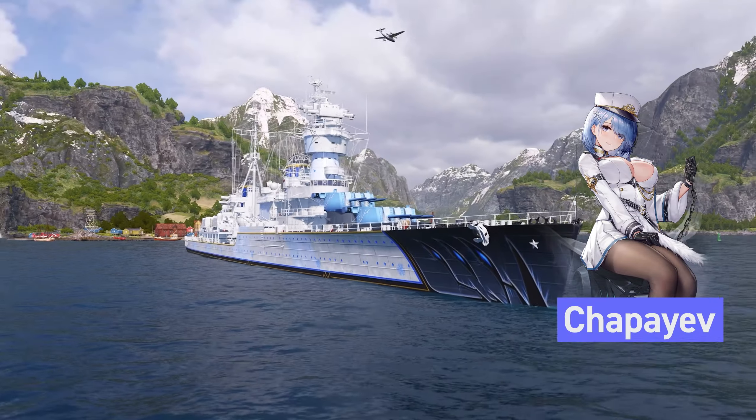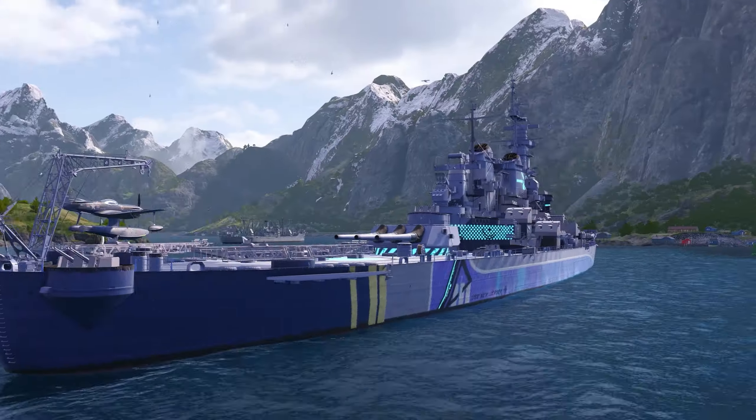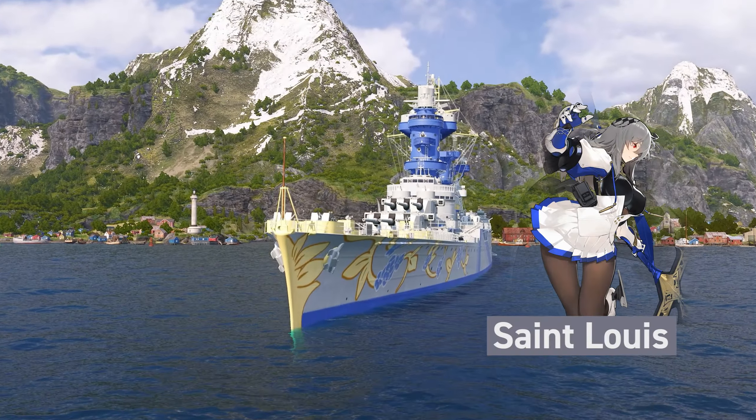They are back! A new range of Azur Lane collaboration will be available between February 6th and March 6th, and includes new commanders, ships, and skins.